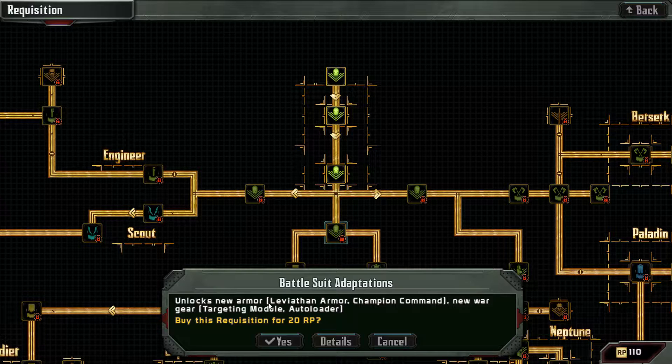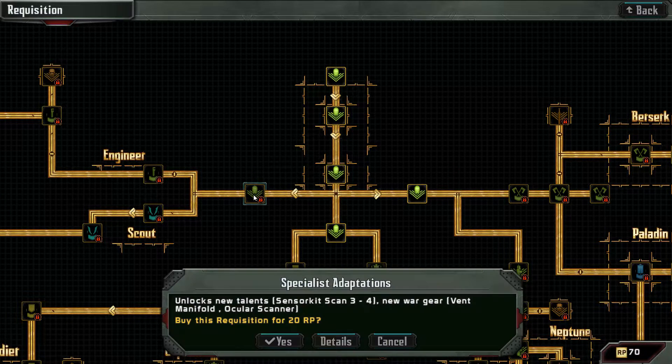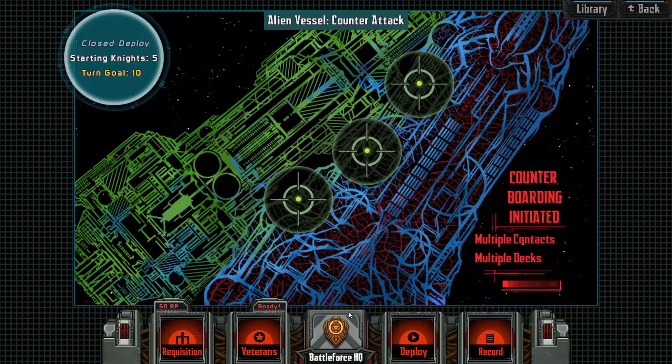Let's do the new armor. Can we do this one too? Yes, why not? 60 points — spend it. That way when we recruit we'll have a little bit more choice.